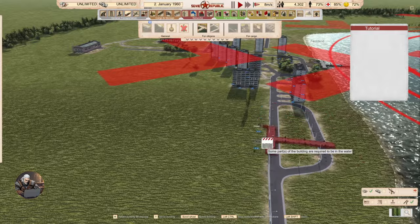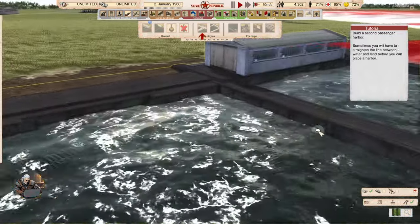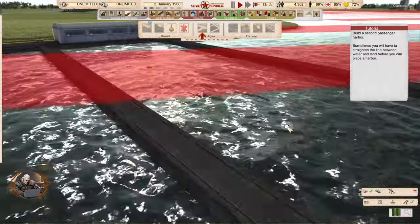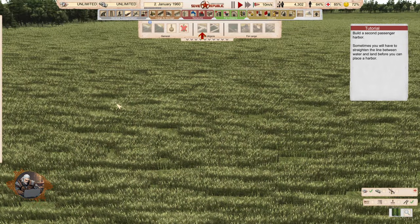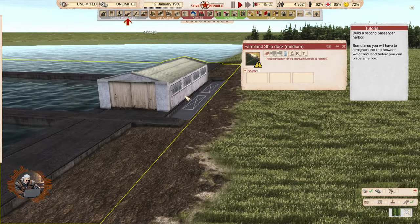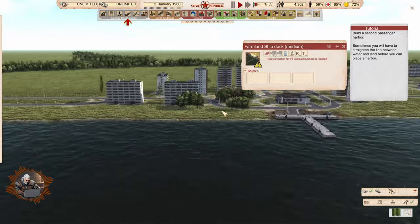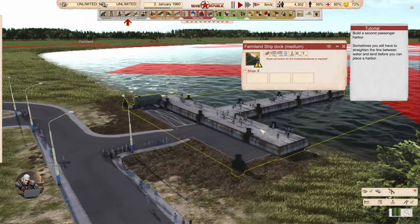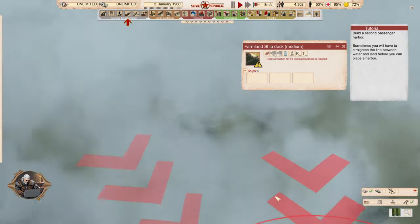But first, how does the dock look? Pretty boring, I would say — it's just a dock, that's it. This building is not much fun to look at. Well, I guess we will be delivering stuff here. The harbor is nothing special either, but it does have a fuel input for the ship's fuel, which is good to see.